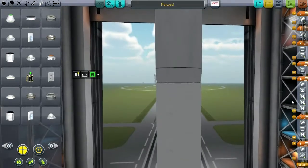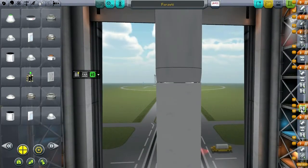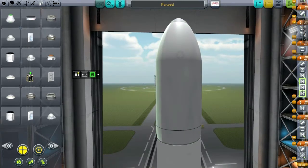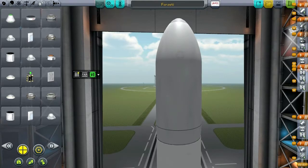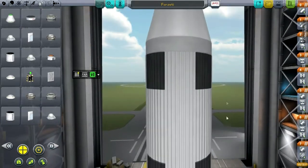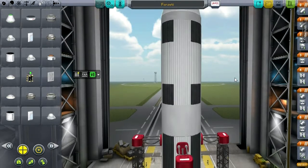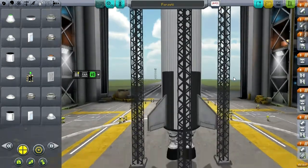Probably the thing weighing most on my mind is re-entry at the speeds that we'd be returning from the moon. We don't really have a way to decelerate very well, so we're going to have to probably go around Kerbin slash Earth twice — shallow on re-entry to bleed off some speed, orbit one more time, and then come in. That's the plan.